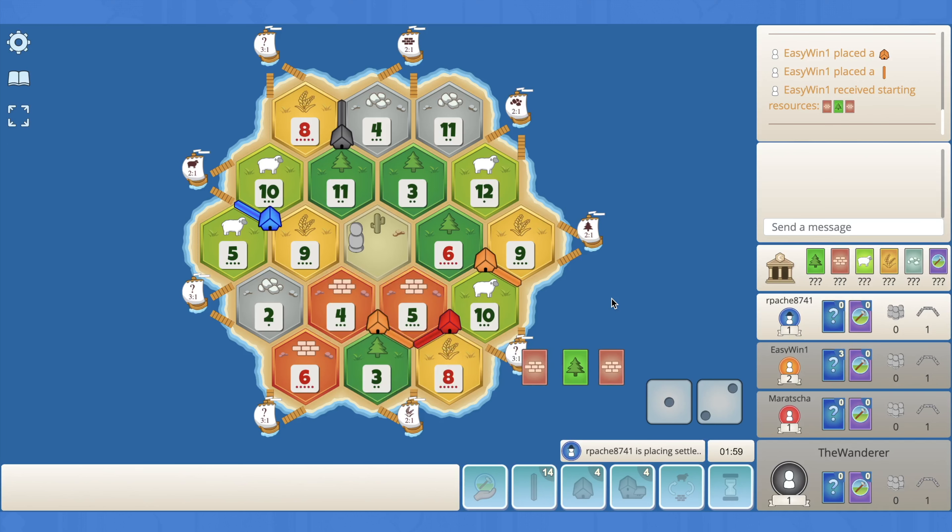Orange takes the 5-4-3 instead for the free road — so they want that wheat port. That puts pressure on red now for their last pick because there is that free road available. Blue's got to be taking ore here as there's no better shape for their sheep port — so it's either the 4-3-11 or they may opt for the 6-4-2 to get on some wood down here.